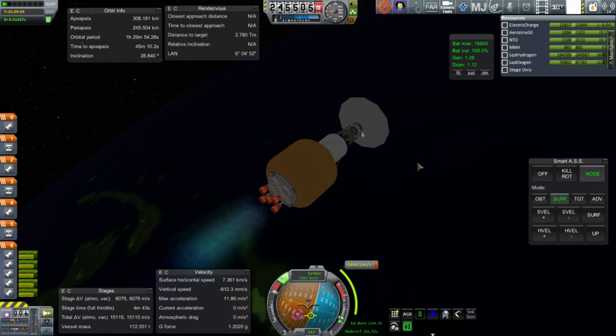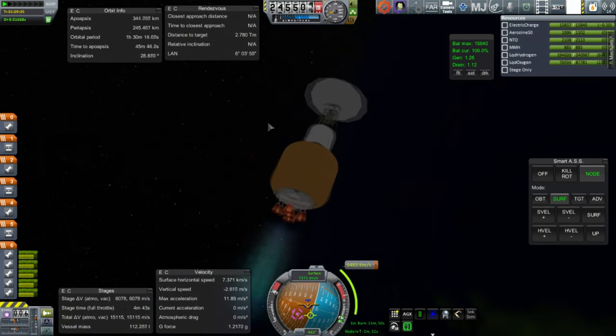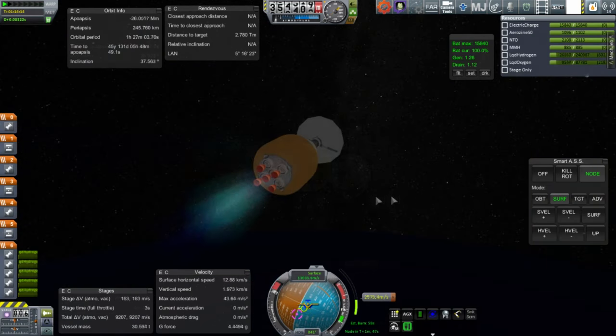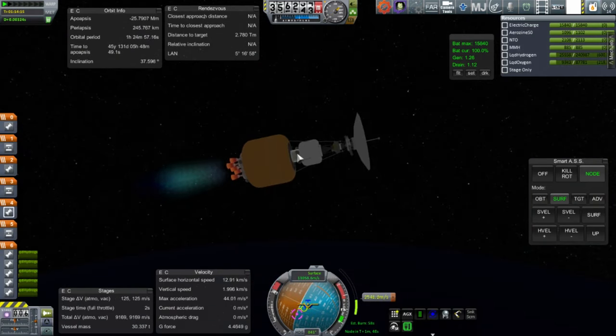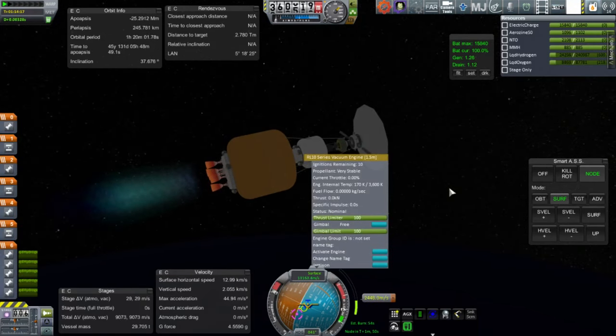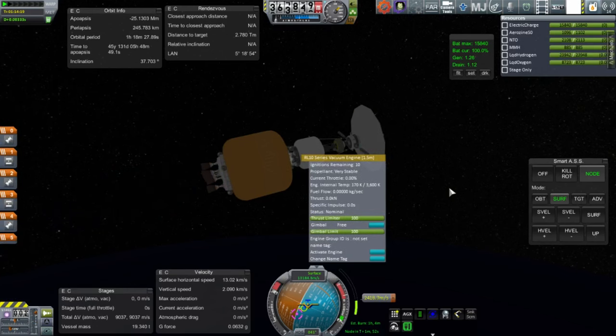The RL-60s reignite — they have a total of 45 possible ignitions, compared to 10 for the RL-10. We're only going to use them once more. The extra ignitions are nice to have for landing purposes, for Mars missions perhaps.